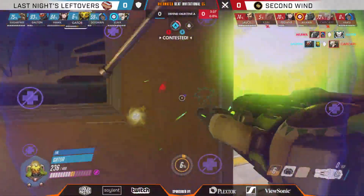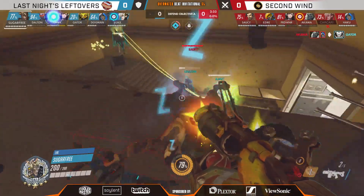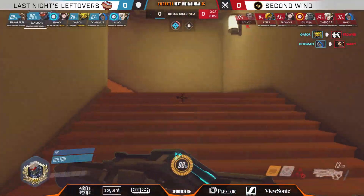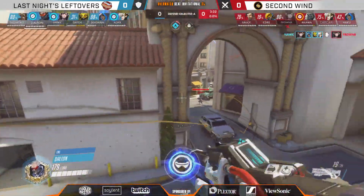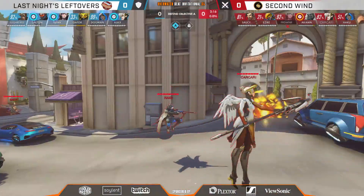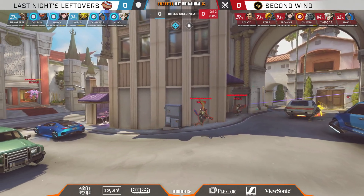That was so good — Dogman gets another sleep! Sleeping the Hanzo who was about to get right in his face, Saucy nowhere to go, picked off. The Ana carries have been so ridiculously real here today. Dogman was the player who tweeted out that if you want to showcase a great amount of skill at a tier 2 level in Contenders, you need to hit those sleep darts and those biotic grenades, and he's certainly doing so thus far, making a name for himself.